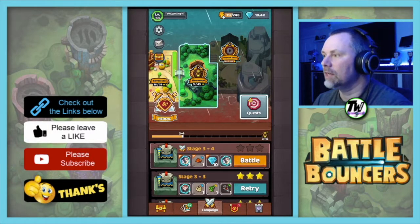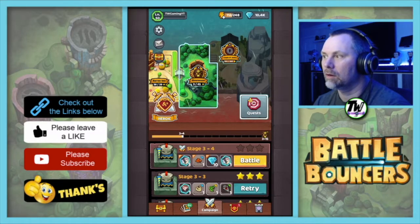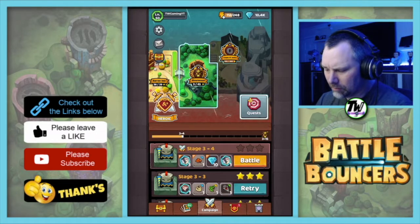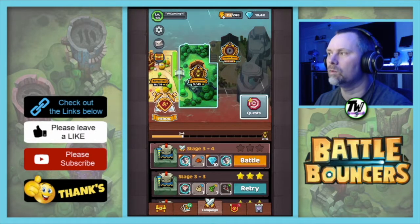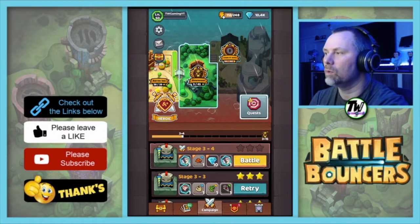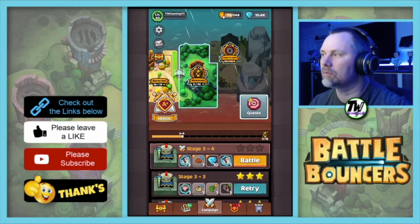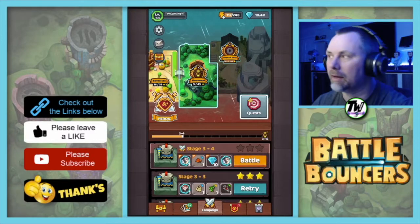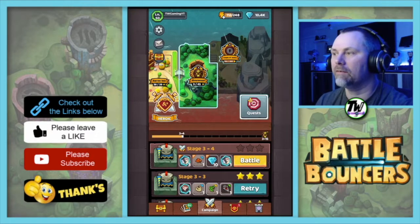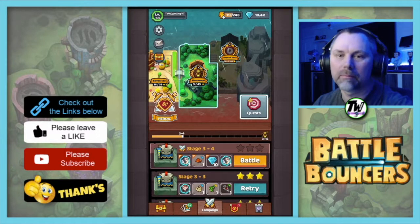That is actually where I'm going to leave this video. We're on stage three, level four. We managed to complete the Baron Sea and we're now on the Elven Wood on the heroic level. We've got all three stars on the levels so far, so that's even better. That's where I'm going to leave this episode — I hope you enjoyed it. If you did, please leave a like. If you haven't already, please subscribe. I'll see you next time. Bye.